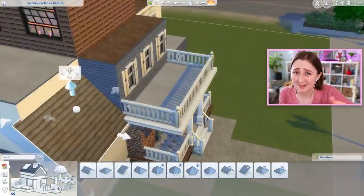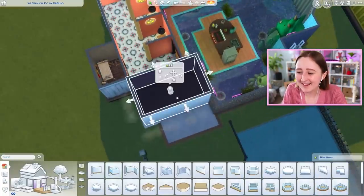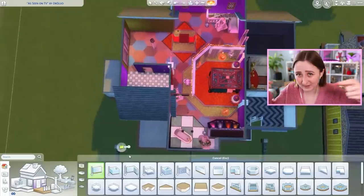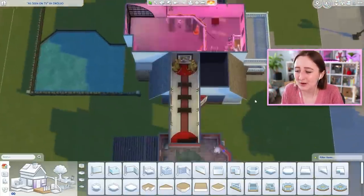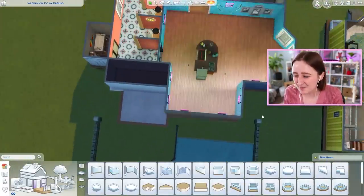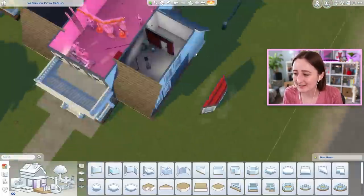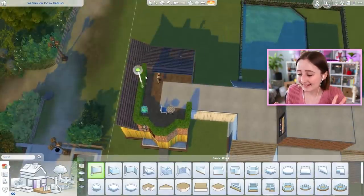I kept the structure on the side — there was a prison on the left side of the building, and I kept that and turned it into a guest house. I also kept that weird bridge room and made a walkway over it, kind of turning it into a carport. I tried to keep some of the shape from before, but I did get rid of the third story because it was just too much. I couldn't figure out how to roof it, so I eliminated it.